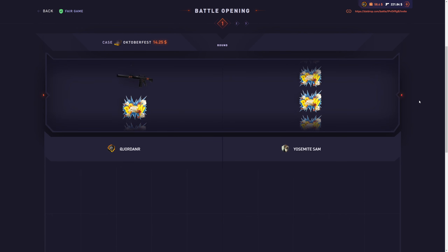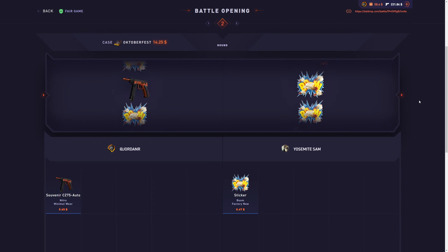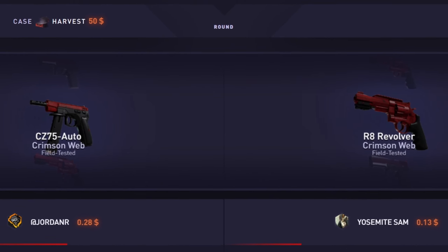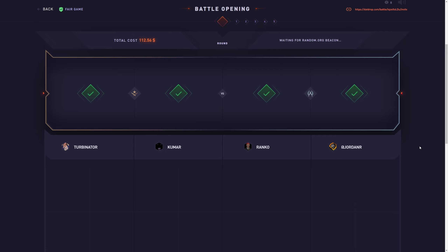Here we go, going against Yosemite Sam. Starting off with the lead of 5 bucks. Let's go. Pulling the exact same thing. Harvest Case - come on, give me something insane. And that is fucking dog shit. That did not pay at all.